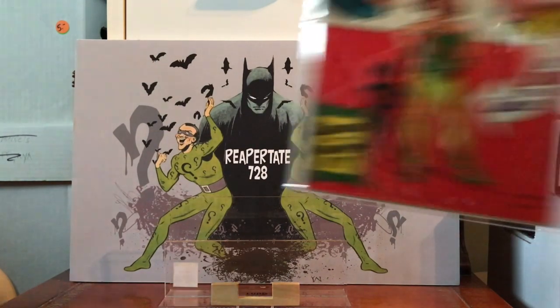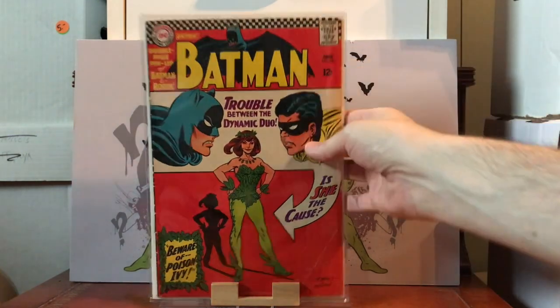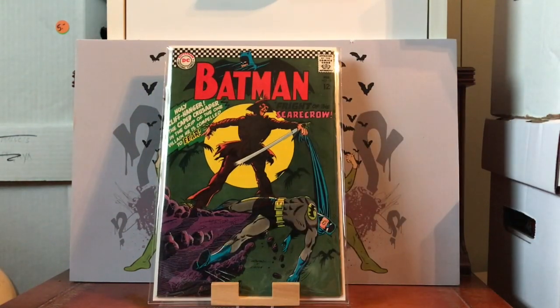Here's a recognizable one — Batman #181, first appearance of Poison Ivy. If you get this book, make sure it has the pinup — it says right here 'double page pinup of Batman and Robin' — make sure it's included. And it's a green label, the dreaded green label.